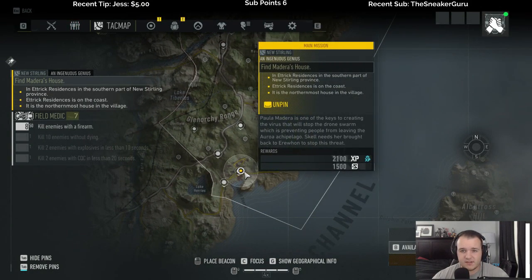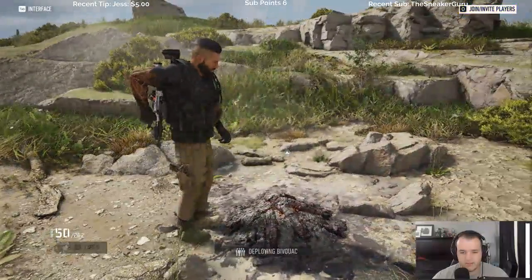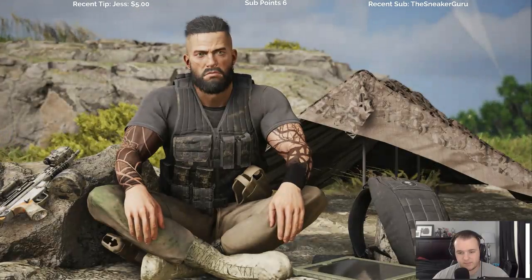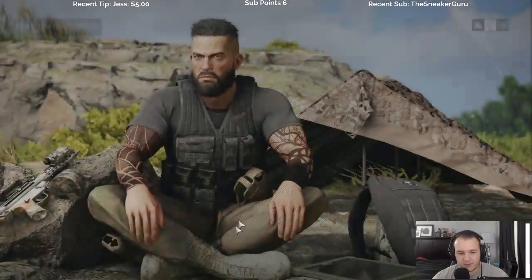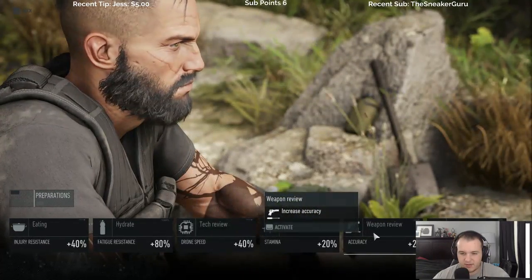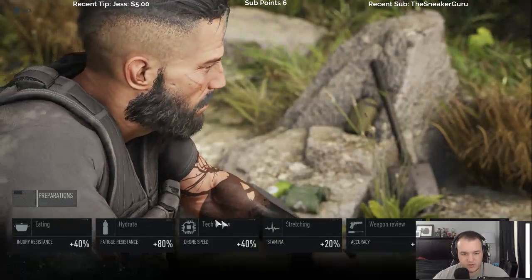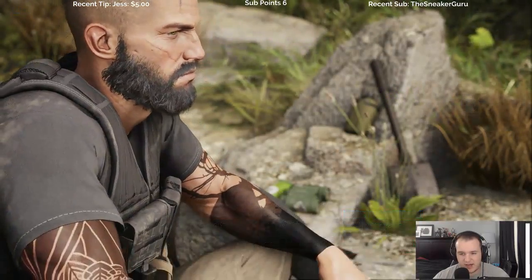Find Madera's house. Let's see — probably grab a vehicle real quick and then we'll start making our way there. Take the helicopter of course. Go to preparations — I think I'm gonna roll with injury resistance, stamina. Wait, that's stretching. Let's do accuracy.